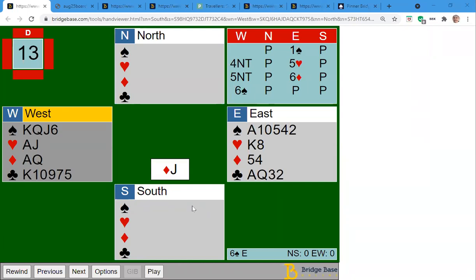Let's count up the tricks in each suit one at a time. In spades, we've got five spade tricks: the ace, king, queen, jack, ten. We're going to count two hearts and one diamond — so that's five, six, seven, eight.